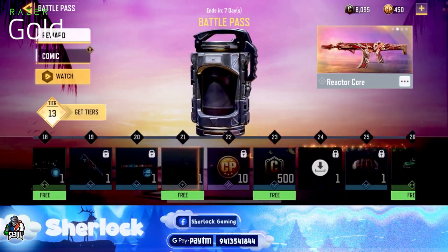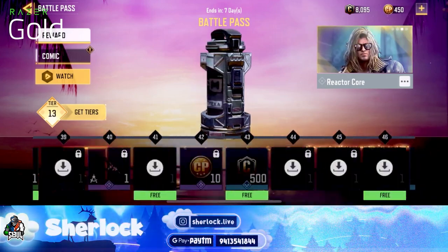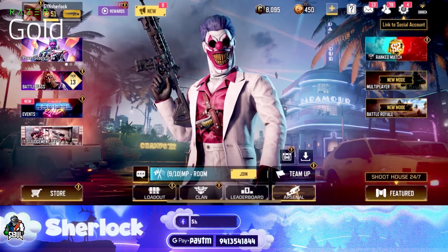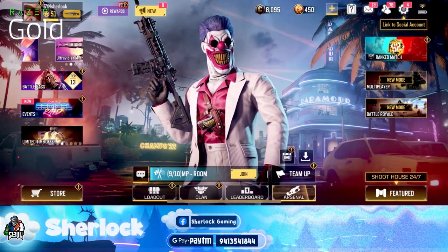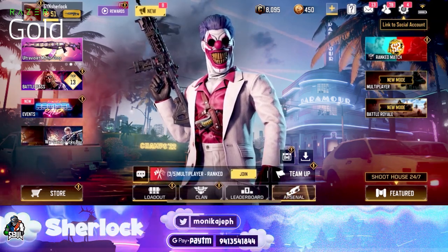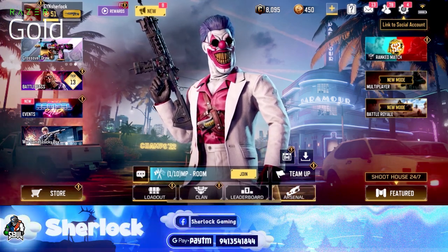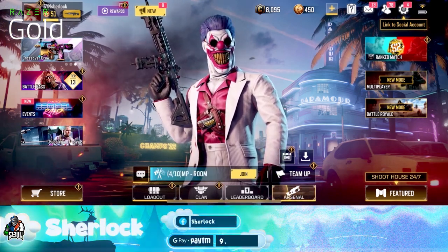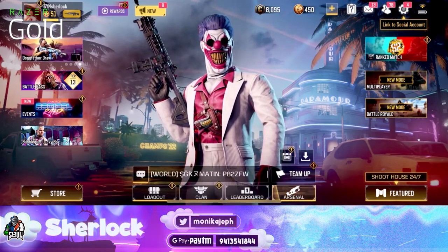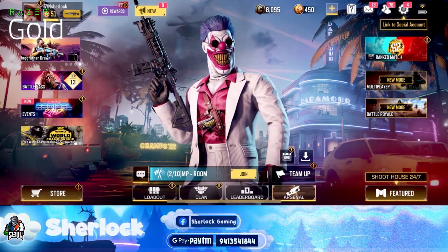As I play, all of these unlocked things are now available. So guys, this is how you can buy Razer Gold and get so many redeemable things and special limited time rewards. So make sure that you buy because the offer is for a limited time. That was it for this video — I will see you guys soon. If you liked the video, you guys know what you have to do. Bye guys, see you!